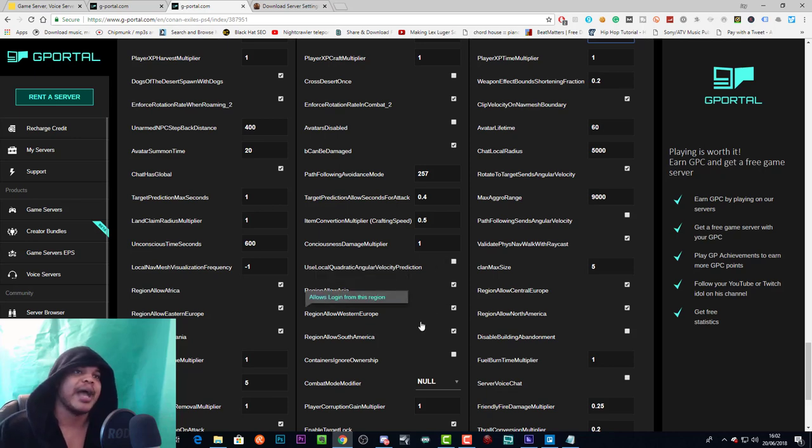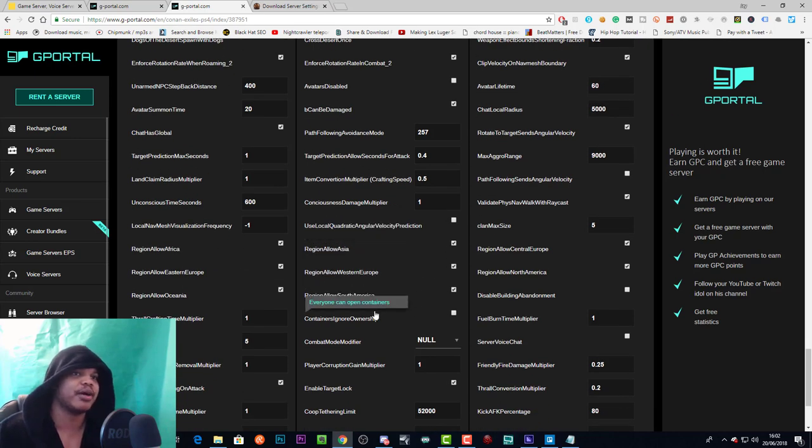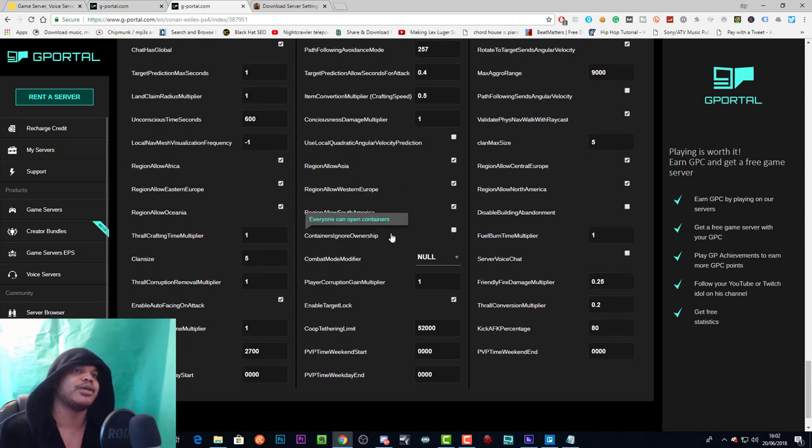More region allow options here — Asia, Western Europe, South America, and so on. Containers ignore ownership: if you select this, everyone can open your containers. Right now on my server it seems like containers are automatically locked when you rent a server. But there needs to be a way for players to pin-code their own containers — if they don't pin them, people should be able to access them, including crafting benches.